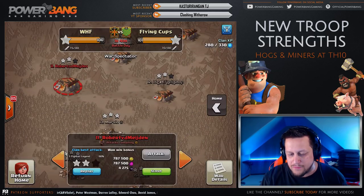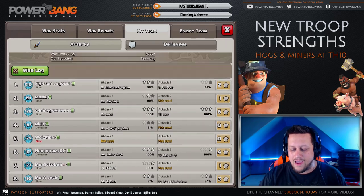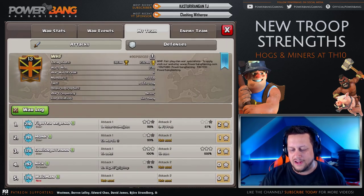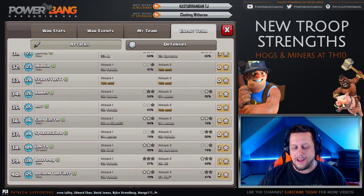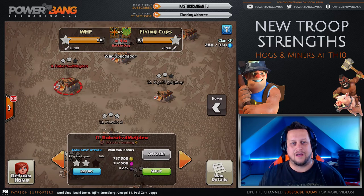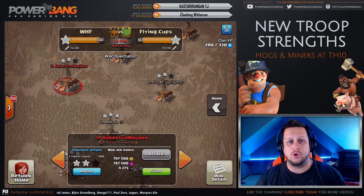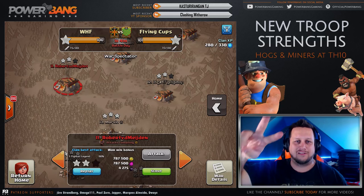Flying Cups are being handled at the moment. We've got five Town Hall 11 hits left to go for us, all our Town Hall 10s have gone. They've got three Town Hall 11 hits, two Town Hall 10s, and the remainder are Town Hall 9s — still trying to clean up the 9s on our side. Shoutouts to the Town Hall 9 defense from WHF. Anyways guys, that's going to do it for today's video. Thank you for tuning in and watching — like the video, drop a sub if you're new, and I'll see you in the next one. Take care!